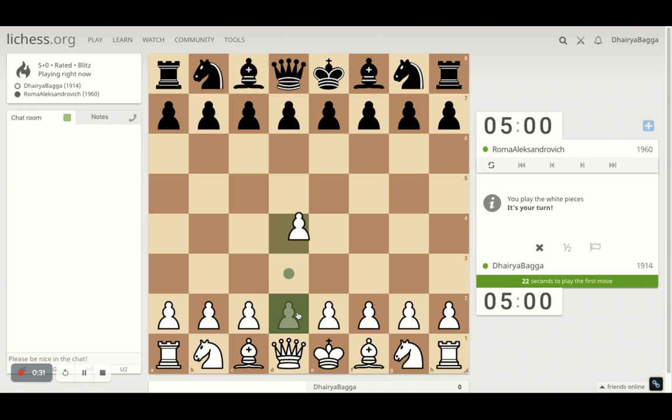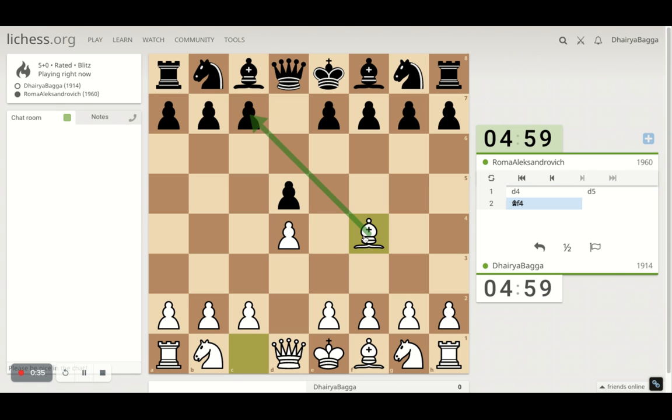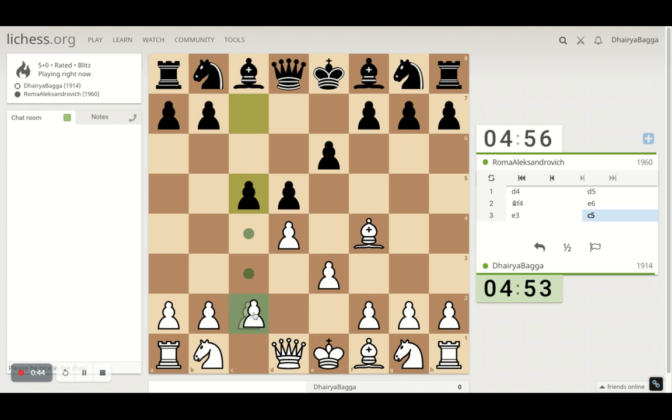With the right pieces, I'll play the London System setup, which starts with d4. The bishop comes on f4, trying to develop the bishop before closing the pawn chain — otherwise the bishop is tough to develop. Since the opponent played this, I'll just protect my pawn further in the center, but I'll take with the e-pawn if the opponent does take.